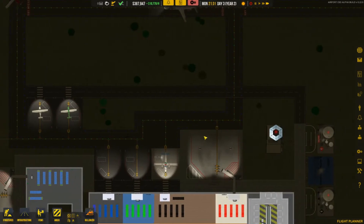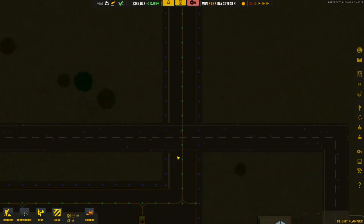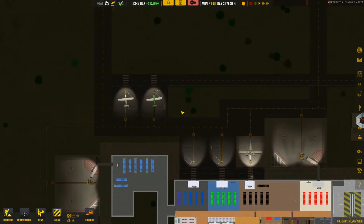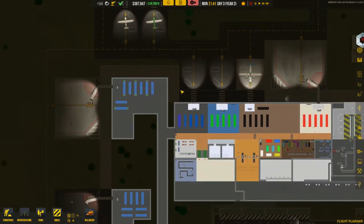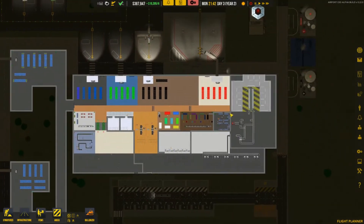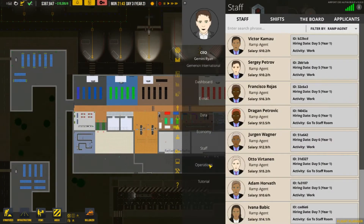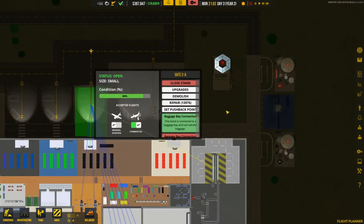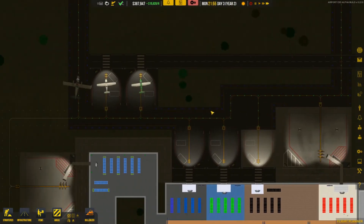Everything seems fine now. Having a service road go across the taxiway actually makes sense when you think about real airports — they do that. My construction workers are piling up, so I need to let them go. I don't want to dismiss all of them, but let's get rid of about 70% since I don't need that many people standing around getting paid to do nothing.